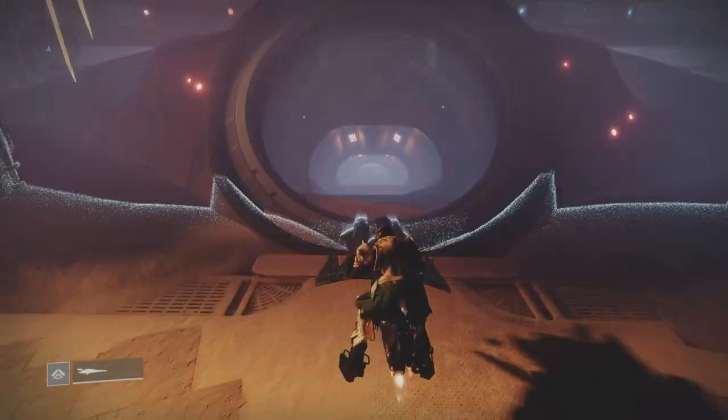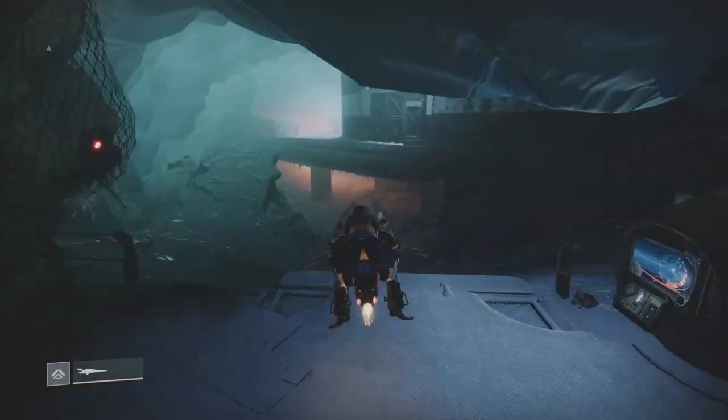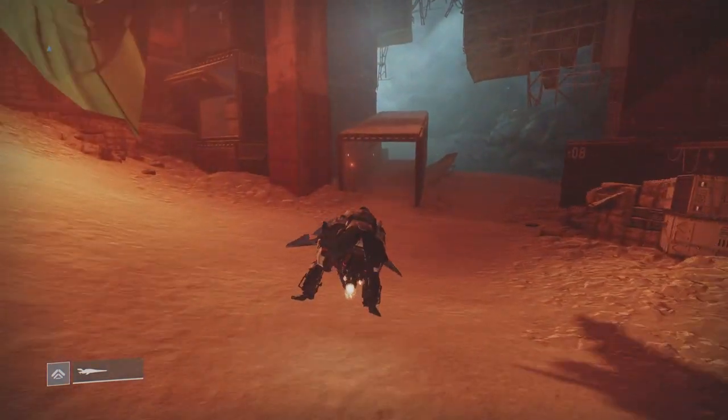Deep Stone Crypt. As soon as you come in, you're going to spawn in this area. There's going to be some adds. Clear the adds and that tunnel will open, and we'll make our way to where we're going to perform the glitch.